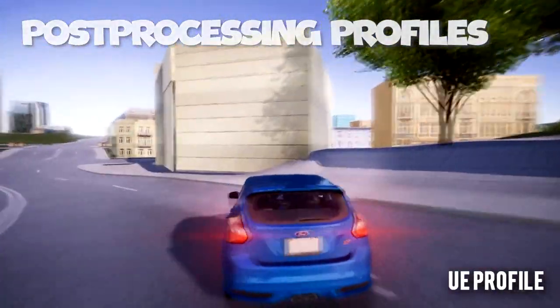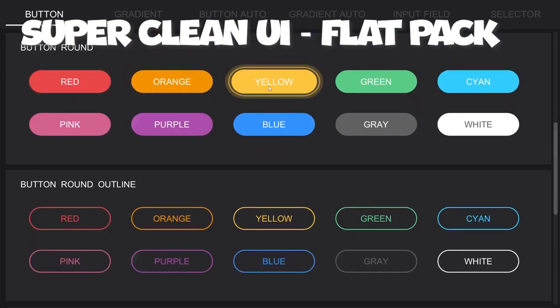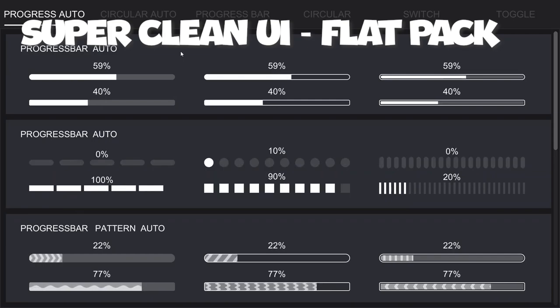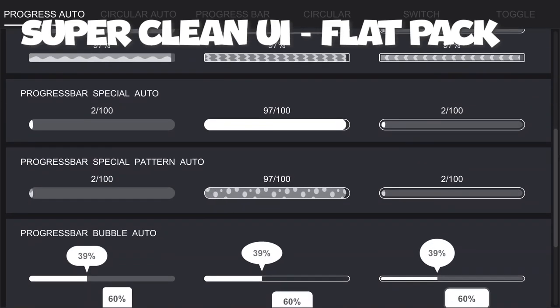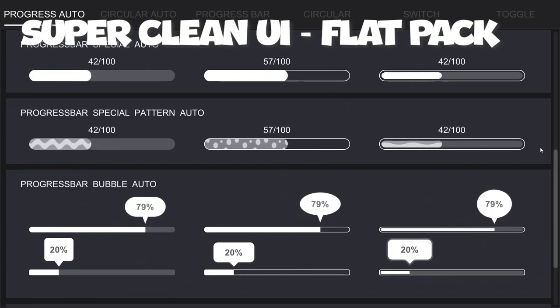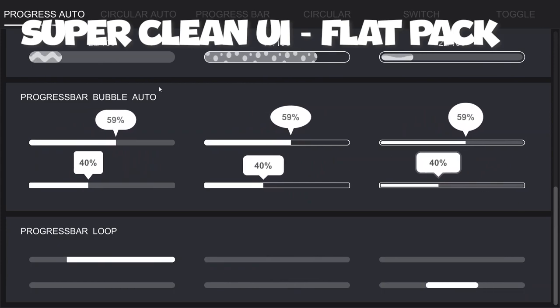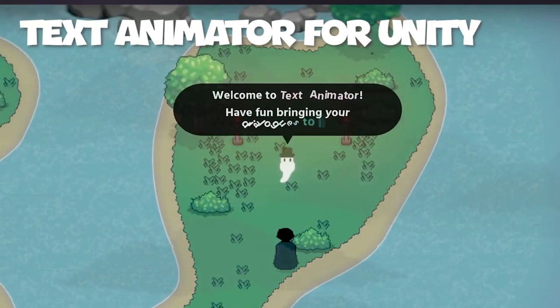Number three: Super Clean UI Flat Pack. Get ready to level up your game's user interface with this incredible UI pack. It's a sleek flat-style UI kit built on Unity's UGUI system, loaded with over 600 UI element prefab files complete with a diverse range of styles and animations to make your UI pop. There are also over 100 C# script files including editor files for easy customization. I've used it in my own game — it saves you a lot of time, especially if your game has a lot of UI elements.